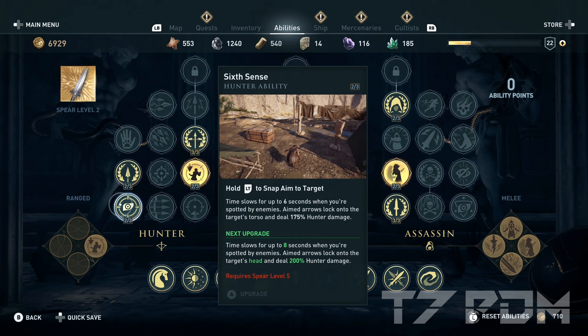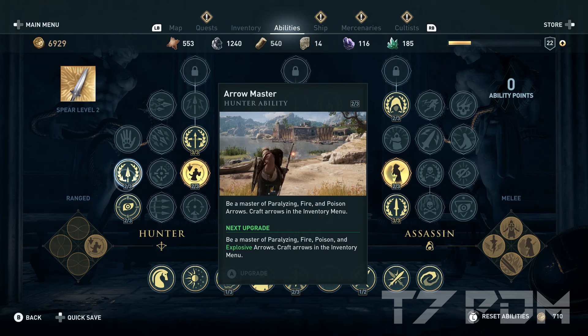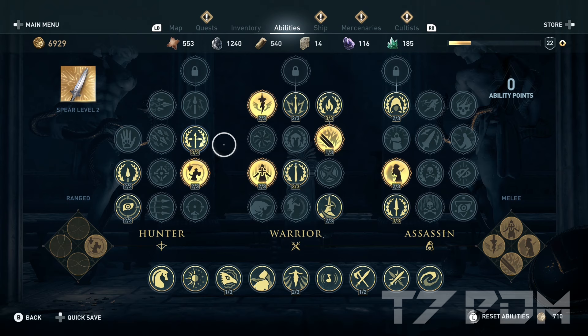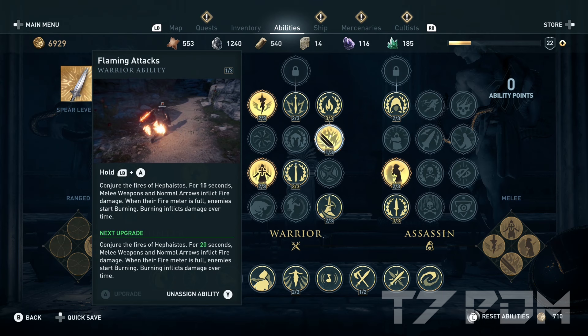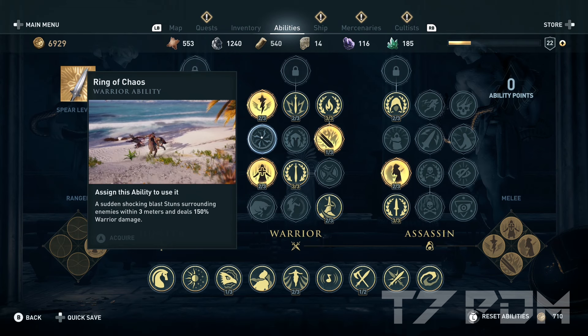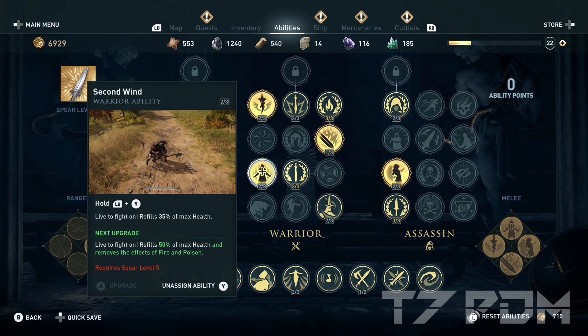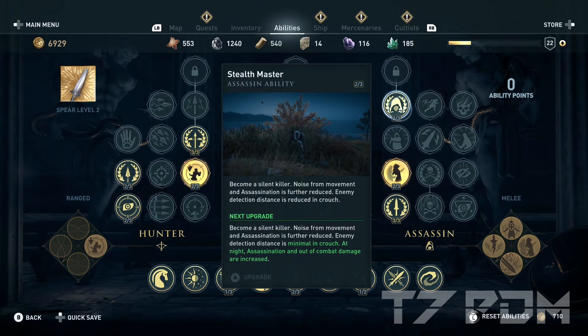You should definitely invest your points in Sixth Sense because that slows down time — it not only helps with hunter damage but also with assassinations. Put two points into Arrow Master to unlock fire arrows, then use Devastating Shot as your strongest shot and fully upgrade Archery Master. For warrior abilities: go for Charged Heavy Attacks which triples your heavy attack damage, Weapons Master for additional crit chance, Flaming Attacks to activate the Typhoon's Fury ability, Fire Mastery for 40 percent additional fire damage, two points for Overpower Attacks, and two points on Fury of the Bloodline. Ring of Chaos should be saved for later. Don't forget Second Wind for health refill, and in the assassin tree: Shadow Assassin for crit damage, Rush Assassination for the best assassin ability, and Stealth Master for the additional out-of-combat damage.